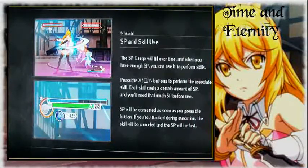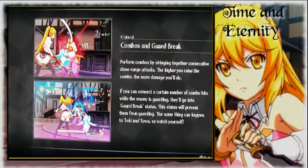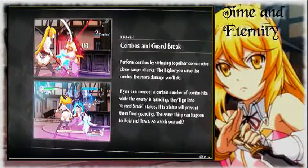SP and Skill Use: The SP gauge will fill over time, and when you have enough SP, you can use it to perform skills. Press the X, square, or triangle button to perform the associated skill. Each skill costs a certain amount of SP, and SP will be consumed as soon as you press the button. If you are attacked during execution, the skill will be cancelled and the SP will be lost. Perform combos by stringing together consecutive close-range attacks — the higher the combo, the more damage you'll do. If you connect enough hits while the enemy is guarding, they'll go into guard break status, which prevents them from guarding. The same can happen to Toki and Toa, so watch yourself.